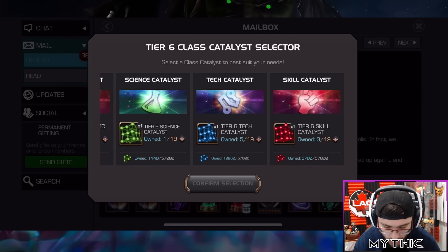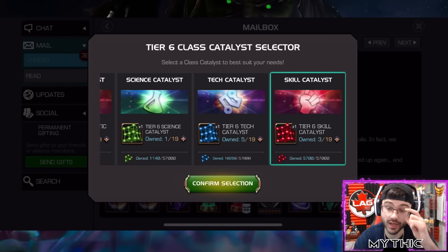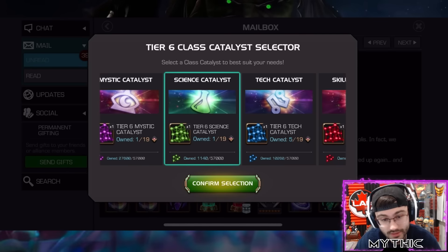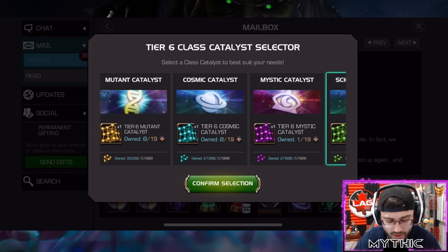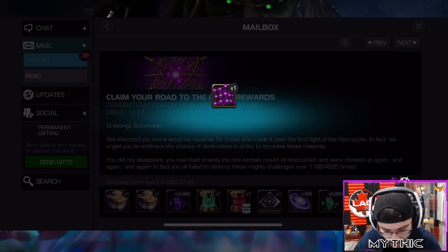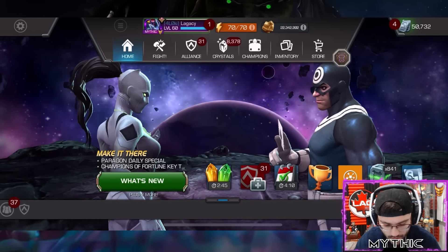We already have three skill catalysts, so we can take a six-star to rank five. We're one catalyst away from taking a seven-star to rank five — but there's not really any skill seven-stars I want to take up right now. Tech, we just have way too many tech catalysts. Mutant, not really anyone on the priority list. Cosmic — Adam Warlock I definitely want to get to rank two as a seven-star, but I also want to get seven-star Juggernaut to rank two. So we'll grab a mystic catalyst.